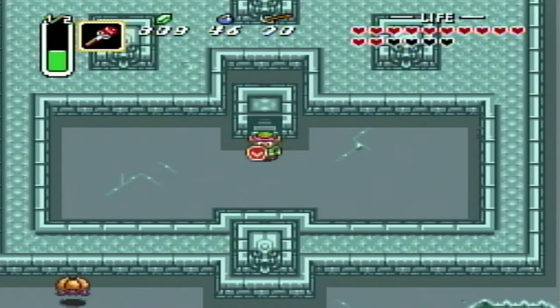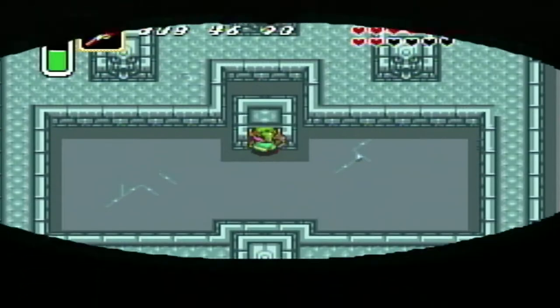We're probably going to need that because this next dungeon is pretty dang dangerous. A lot of stuff in here can do about 2-3 hearts worth of damage, and we're going to be using lots of magic too. So make sure you have blue medicine and fire rod equipped. Here we go.